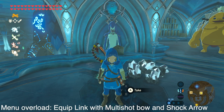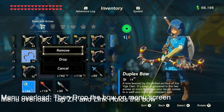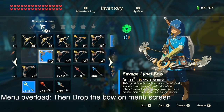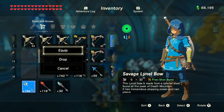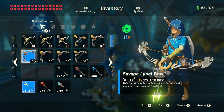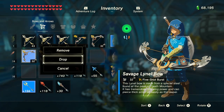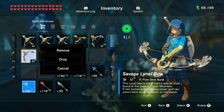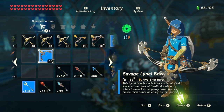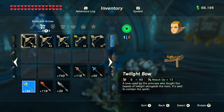Equip Link with the multi-shot bow and shock arrows, press the ZR button to bring it out, then go drop it in the menu, equip again, and check that Link is holding it. Keep repeating — drop it, equip — until you've used six multi-shot bows and shock arrows to overload the menu.